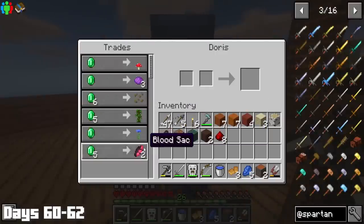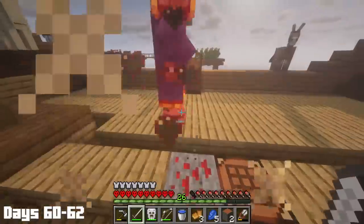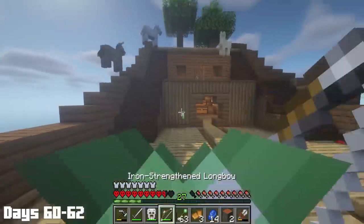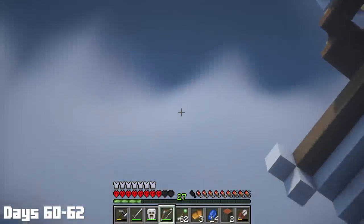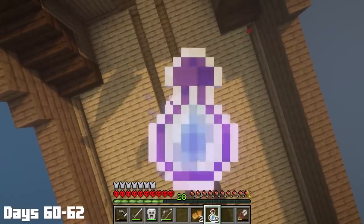Day 62, Doris the wandering trader spawned, and since I don't like any of her trades, I took a selfie with her and then proceeded to excommunicate her from the ship. I got four slime from a chest, which completed a quest that gave me slime arrows, which let me shoot arrows off the walls and floor like I was part of Dude Perfect. Lastly, I got a benevolent gift with some emeralds and bottles of enchanting, which I used to celebrate the coming of the nether phase.